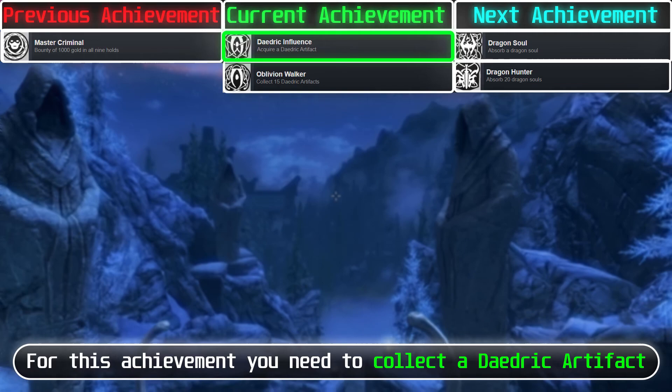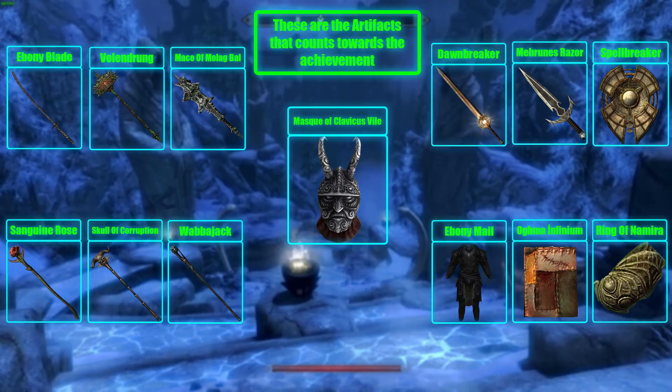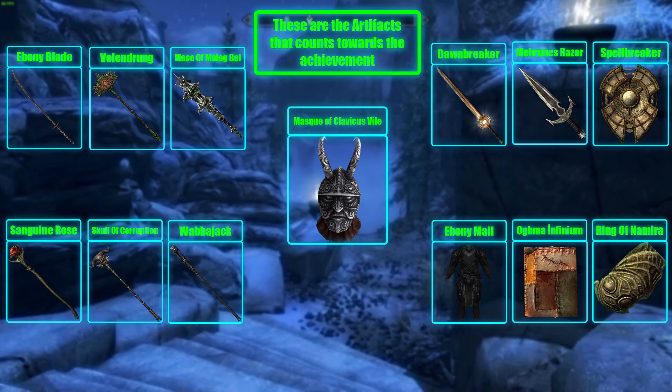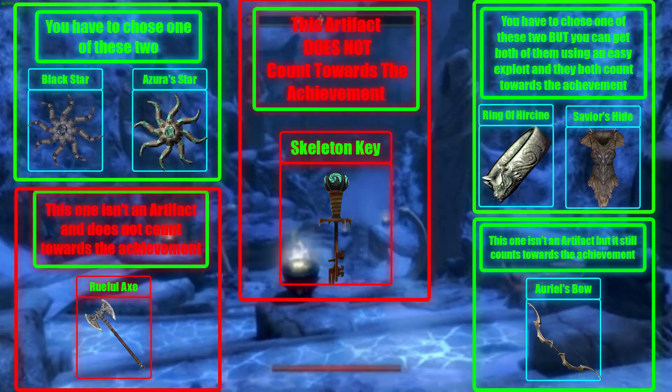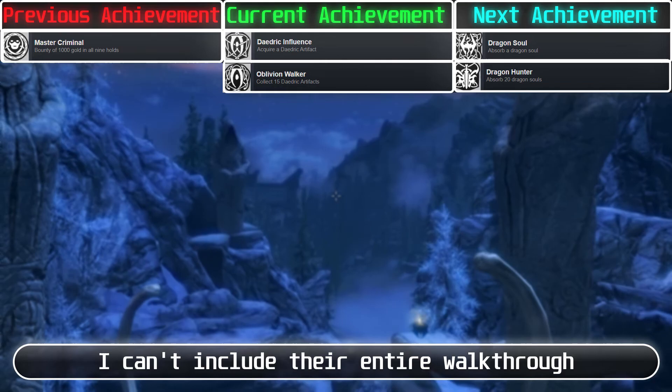For one achievement, you need to collect a Daedric artifact. For another, you need to collect 15 Daedric artifacts — but you don't have to have them in your inventory; simply completing the quest is enough. There are a total of 18 Daedric artifacts in the game. Because all of these are separate quests, I will just show you how to start each quest.